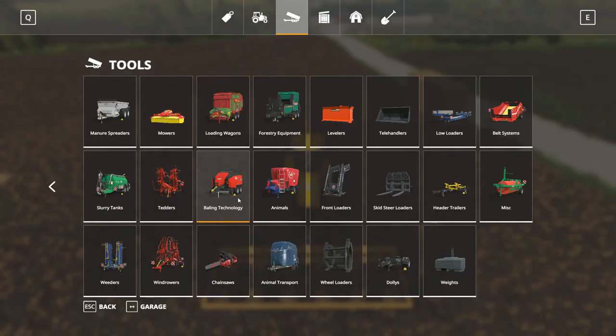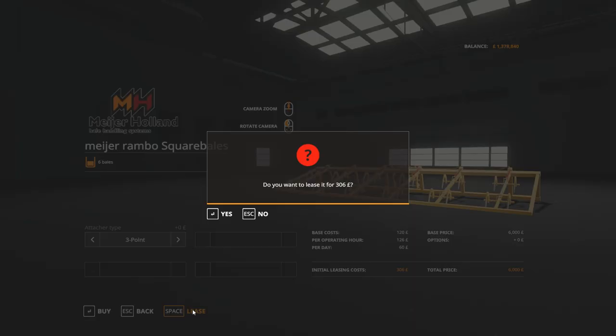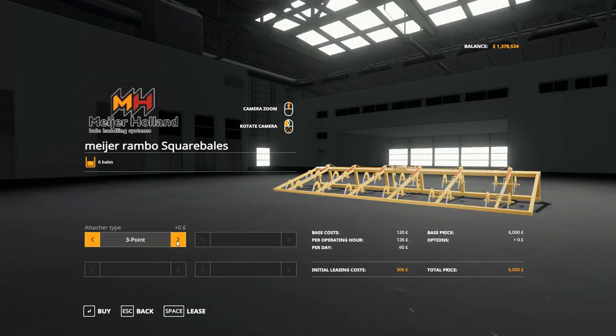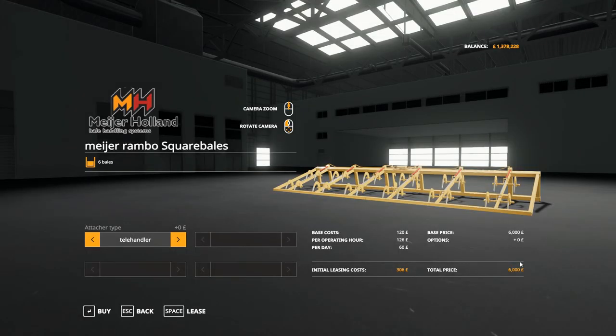If we go into the shop they're under bailing technology. You can lease one on three-point and one on telehandler to look at them. They're only £6,000 to buy, so that isn't too bad.